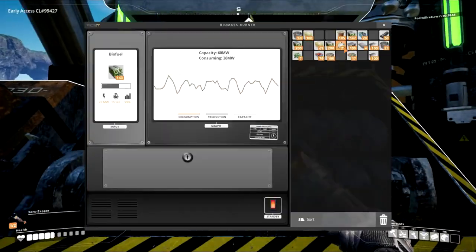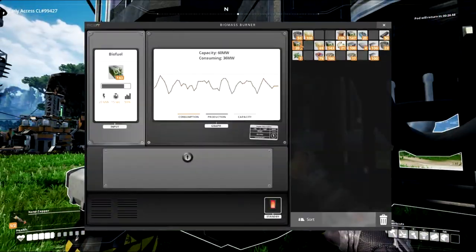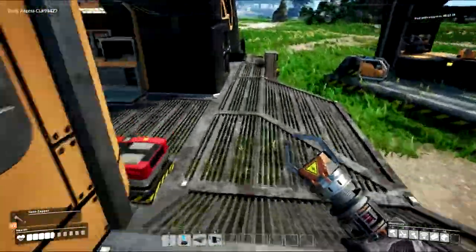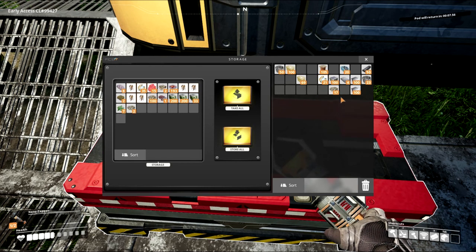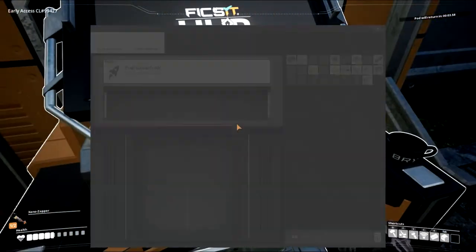Okay, tons of biofuel — put away that biomass for now and fill these guys up. Stack of 200 in each. Then we'll put away what we've got in our inventory. I don't know that I need to gather any more right now, so we're not going to. We do have 19 seconds — oh, and I can hear the hub — I mean the pod — coming back right now. Let's go ahead and throw that in there. Flowers we don't need — throw that stuff in there.